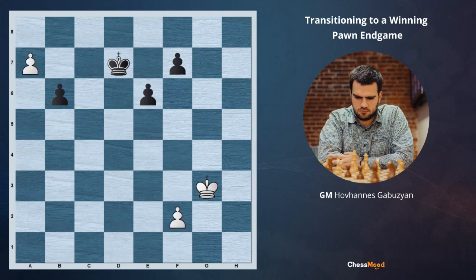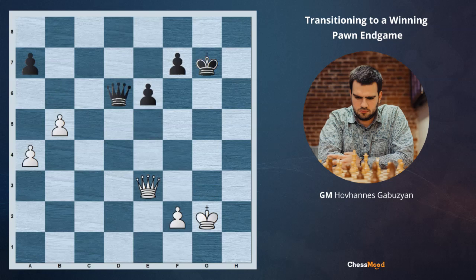One more time, let's summarize what we have just learned. Very often in endgames we're going to get a chance to transpose to pawn endgames. We need to make clear calculations whether our pawns are going to be better or the opponent's king is going to be on time to stop them. And whenever we're sure, we can be taking decisions like Qg3 check.